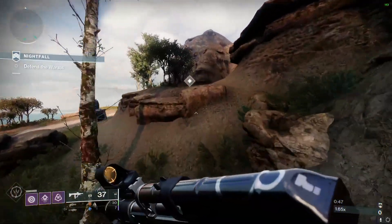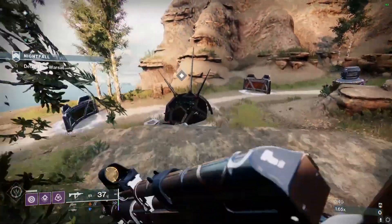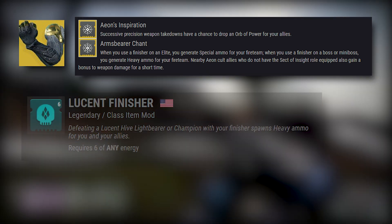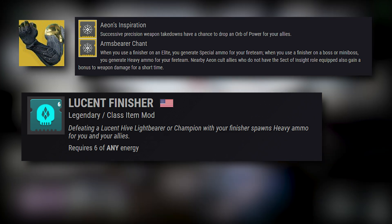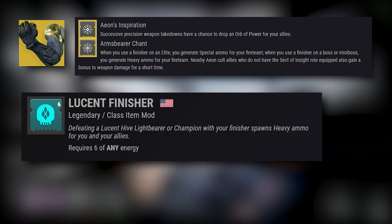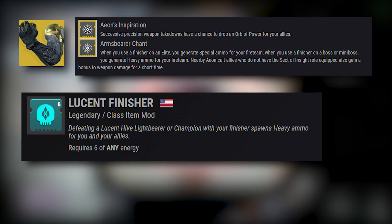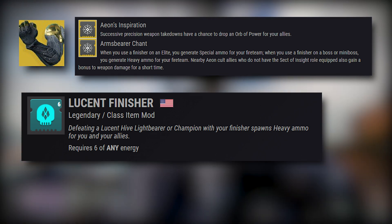The way this build is going to work is we are abusing the Aeon Swift exotic arms combined with the brand new mod Lucent Finisher to create two bricks of heavy ammo every time we finish an enemy. The biggest downfall when running the Aeon Cult exotic arms is that when you do finish an enemy, the person using the Aeon Cult exotic isn't going to get that heavy ammo.